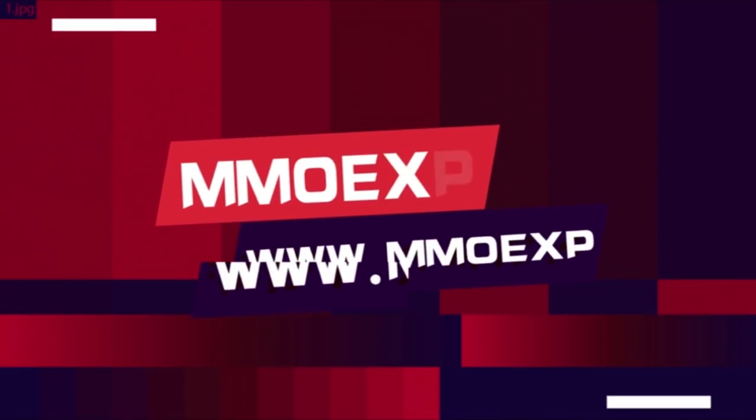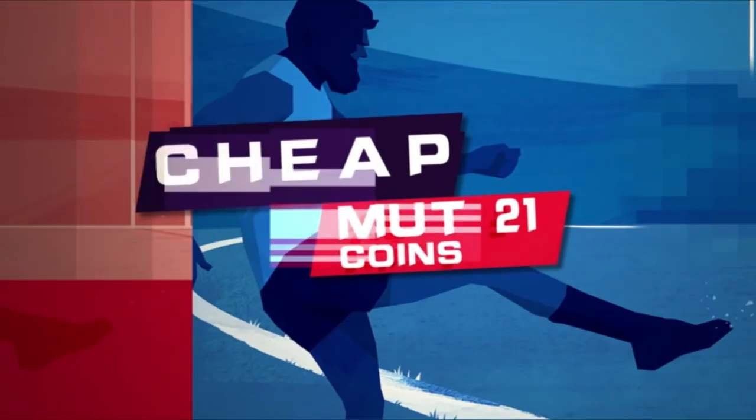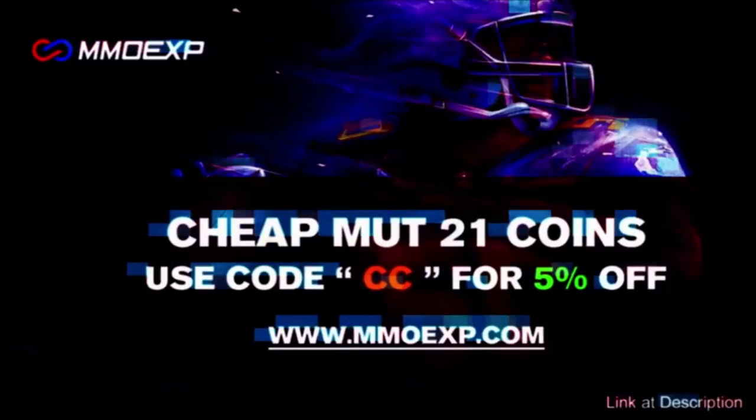If you're looking to build the best team in Madden, make sure you head over to mmoexp.com — link is in the description below. Make sure you use code CC for five percent off. They've got the cheapest coins, the fastest delivery, everything you need to be on your road to greatness. Again, use code CC for five percent off.